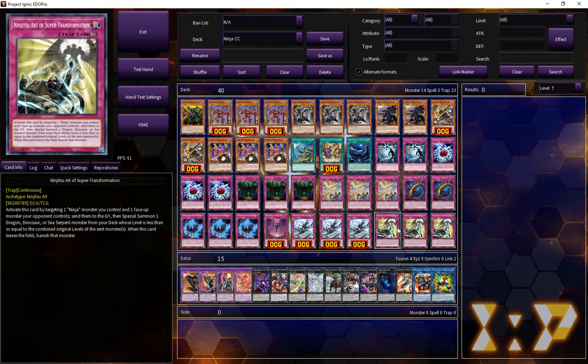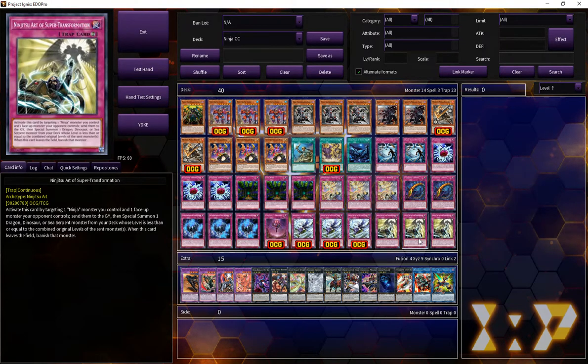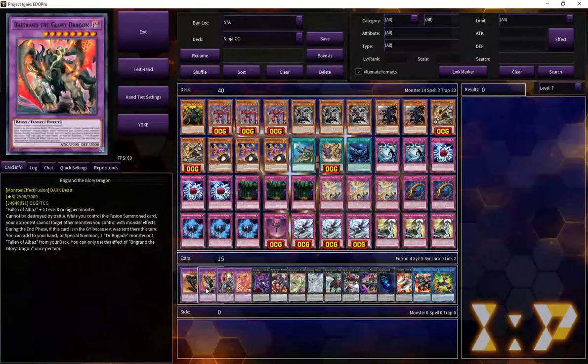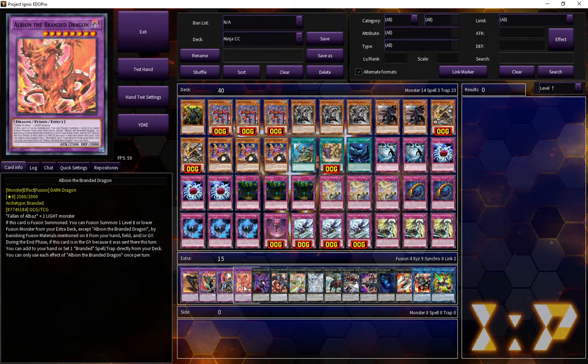Three Super Transformation — this is the main interruption piece of the deck, the monster that searches the interruption. This deck was never going to be bad. The Albaz fusions: this one hits a monster special summon this turn, this one hits level 8 or higher, this one hits 2500 or higher attack, and this one hits a light monster. I wish we had a little bit more variety — I'd love Mirror Jade — but in any case, it's still quite good.